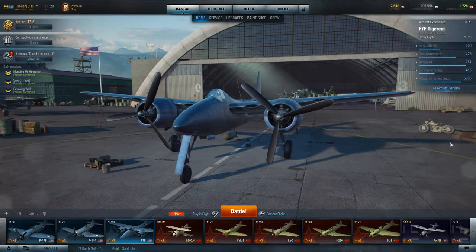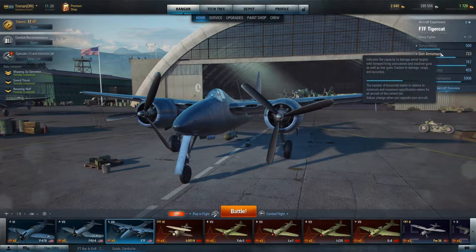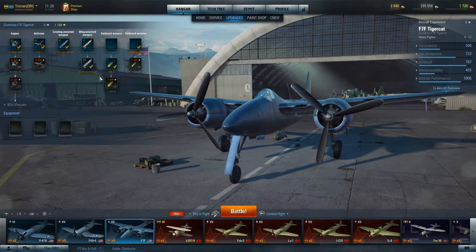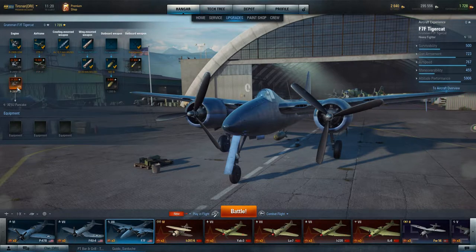What does it mean in-game? Survivability is 500 points, which is excellent. Gun armament is 723 right out of the box. Let's look at the upgrades — this is the completely unupgraded aircraft. You get to purchase these from the previous aircraft, so there's no research involved. Then you get the airframe upgrade, giving an 8% increase in airspeed, and survivability jumps to 550 — a 10% increase. You go up to 775 with all your engine upgrades.